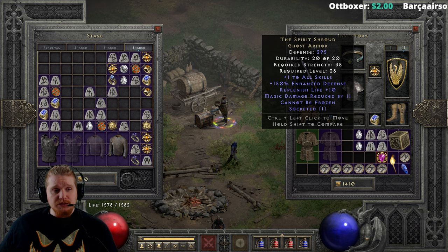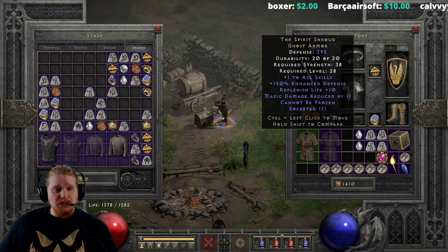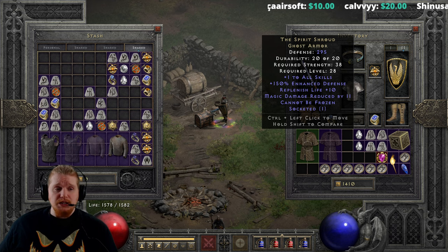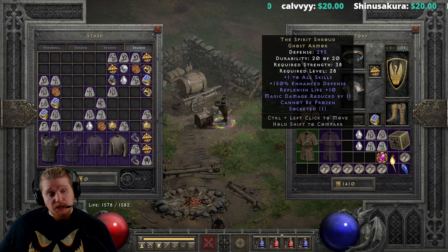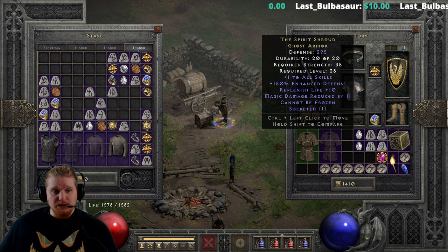Magic damage reduced by 11 is also very, very sexy and will help you out quite a bit, especially if you're an Energy Shield Sorceress. And then on top of that, we have a very nice cannot-be-frozen effect on this, which basically makes it so that either you or your Mercenary can obviously not worry about being chilled or frozen. Not that players can be frozen, but I believe your Mercenary actually can — I've seen a Mercenary shatter before. It's rare, but I distinctly remember Mercenaries actually shattering on occasion.